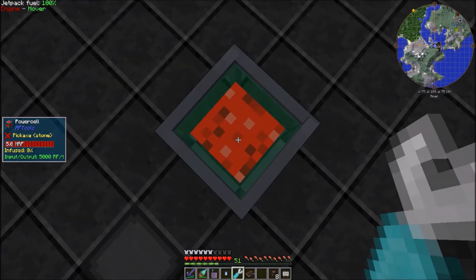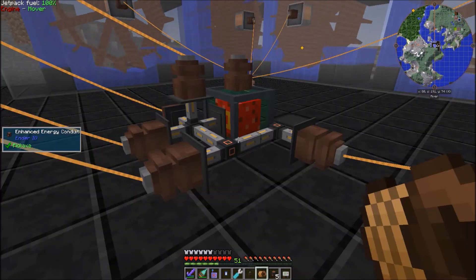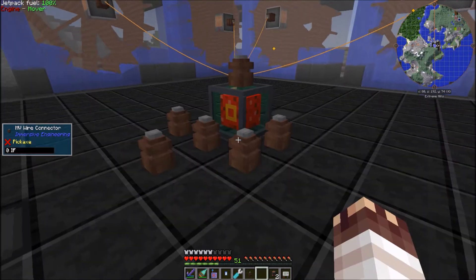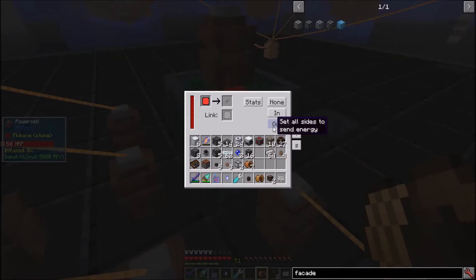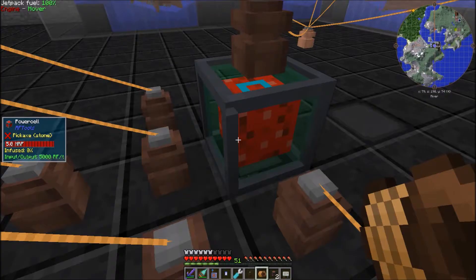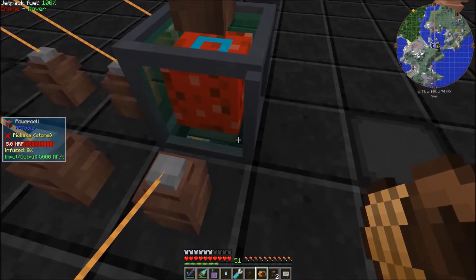The Smart Wrench lets me set this side to input and this side to output. With a nasty bit of dire wire — I can't do this anymore. Now this is better, and this is way better. Just had to make sure to set the bottom side to output, which I did by setting all sides to output, and then disabling and changing the sides I didn't want. A bit roundabout, but slightly better than digging down underneath.